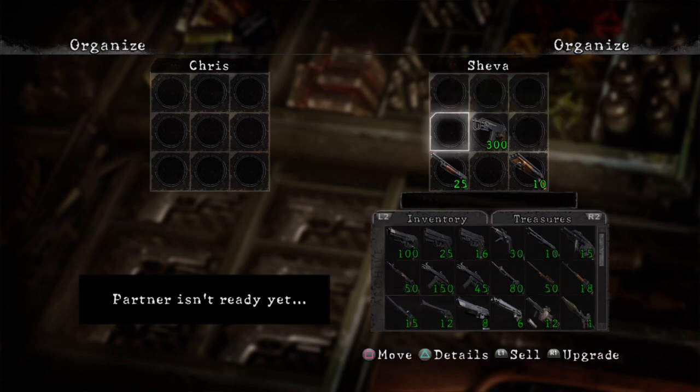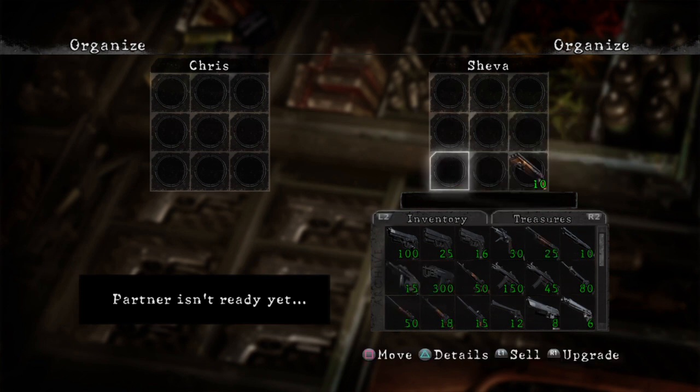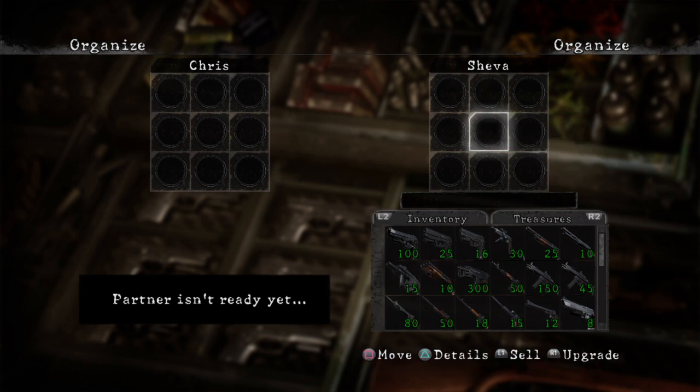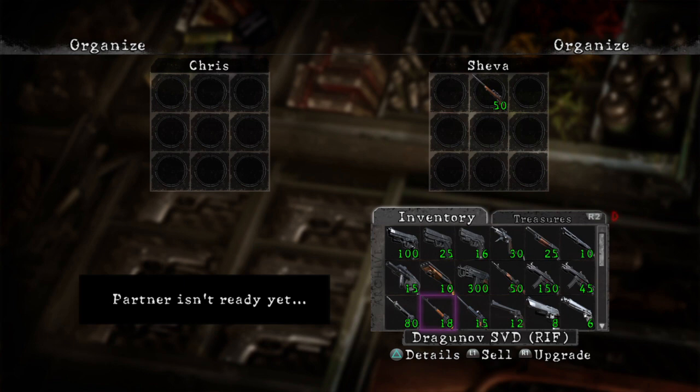That first handgun — upgrade it all the way and you get another one that does a three-round burst. This machine gun in the middle — upgrade that all the way and you can buy a Gatling gun that only Chris can use, and it comes with unlimited ammo. Your shotgun, after you upgrade it all the way, you can get the Hydra, which is a triple-barrel shotgun with increased range. The sniper rifle, the S75 — upgrade that all the way as well.